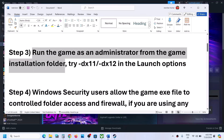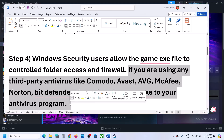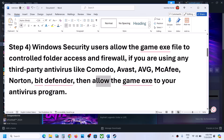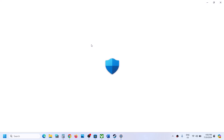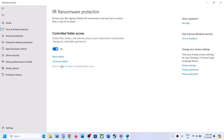The next step is to allow the game EXE file in your antivirus program. If you have a third-party antivirus like Avast, Norton, Bitdefender, AVG, or McAfee, allow the game EXE. If you are using Windows Security, open Windows Settings, go to Privacy and Security (or Update and Security on Windows 10), click Windows Security, then Virus and Threat Protection. Scroll down and click Manage Ransomware Protection, then Allow an app through Controlled Folder Access.